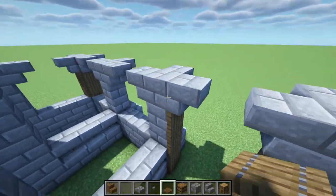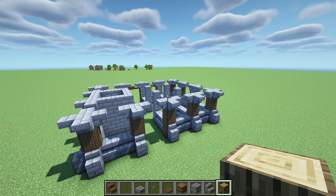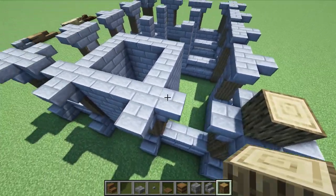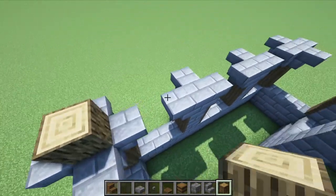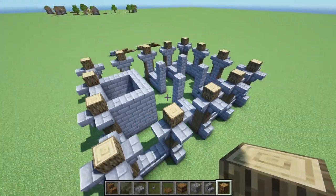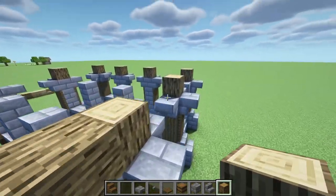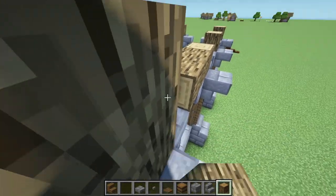We're just going to do this design on all of these pillars that we have so far. Now that we have all of those spruce trapdoors placed, we're going to get our oak log and come to the very center of these pillars and basically just place an oak log just like that, going all around this entire structure placing oak logs straight up, just by one. Then we're going to cross beam right here — doing a big cross beam all along this barn area, making a big outline out of oak wood.